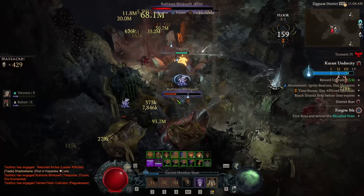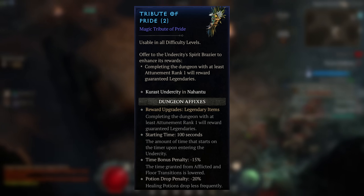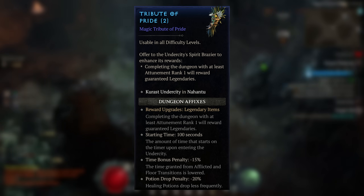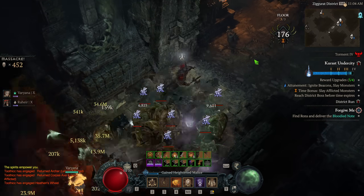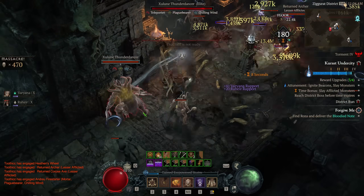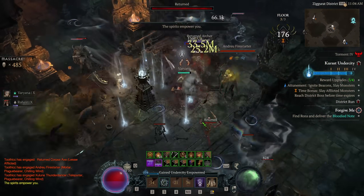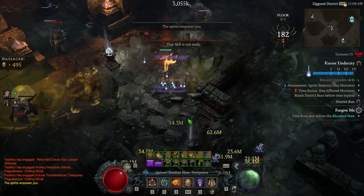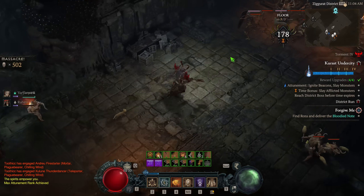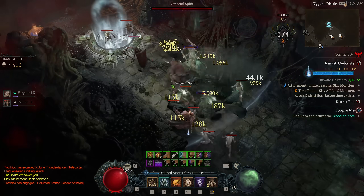Finally, we have the Tribute of Pride, which just rewards guaranteed legendary items. With the buff to getting more legendaries from the Karas Undercity, this one is probably worth running because it'll give you a ton of legendaries. Once you're level 60, you don't seem to get very many magic tributes anyway, so even though they're worth using if you have them, you'll probably mostly just be getting rare tributes.